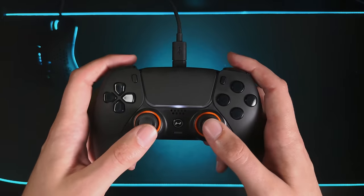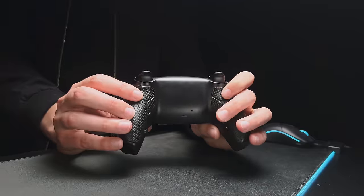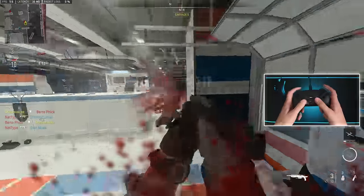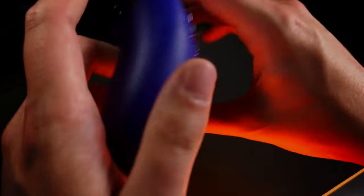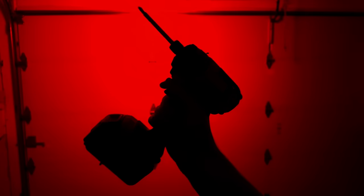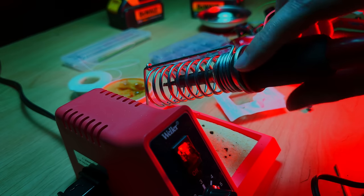With back buttons, you can keep a standard controller grip but use your middle and ring fingers to press additional buttons, which makes doing things like the jump shot really easy. There are aftermarket kits to install back buttons to a stock controller if you want to get your hands a little dirty, but speaking from personal experience, after completely ruining controllers in the past, I like to leave this to the professionals.